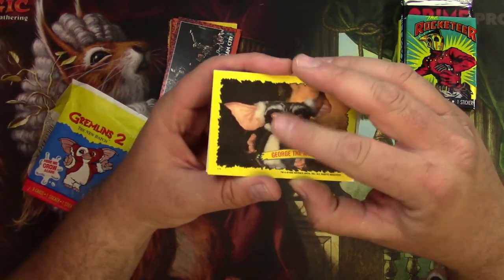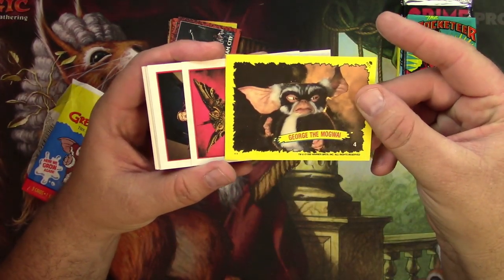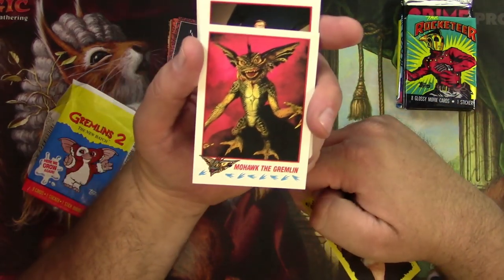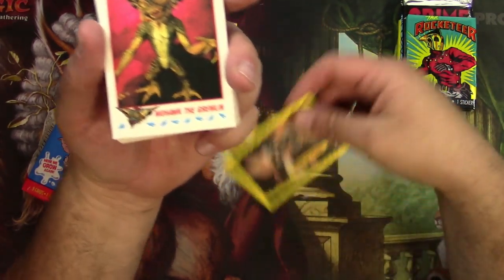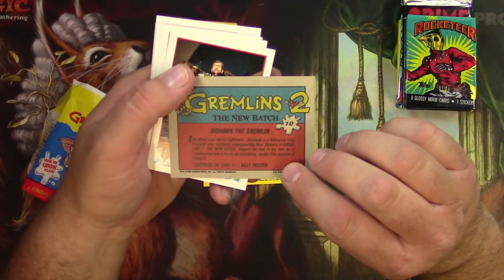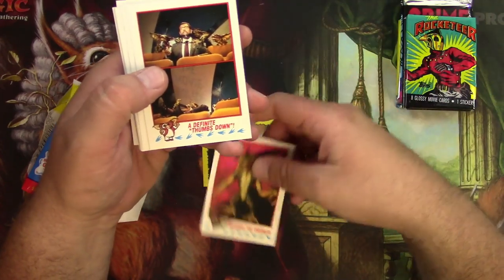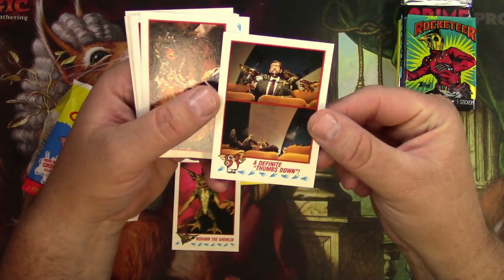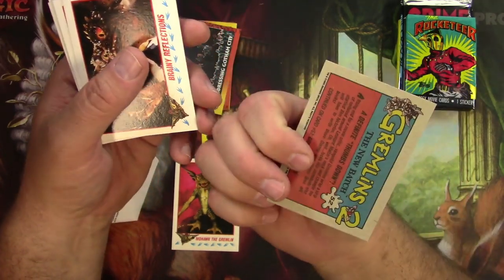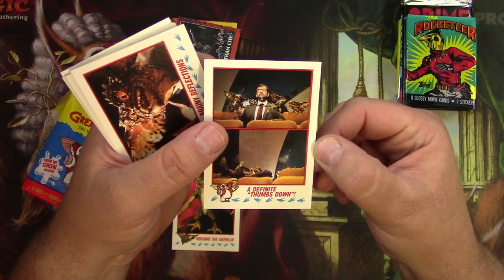I don't know if I ever saw Gremlins 2, or if I did, I don't remember it very well. There's George the Mogwai. Oh yeah, there's Mohawk — he's probably like the big bad guy of the film, right? Talk about your worst nightmare. And was that Leonard Moulton getting a thumbs down? Yeah, sure enough. The Gremlins got Leonard Moulton.